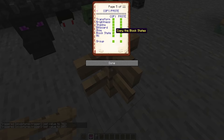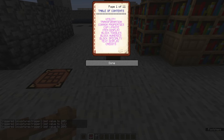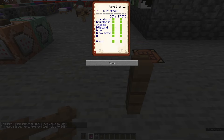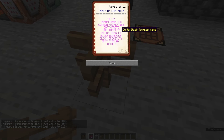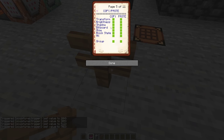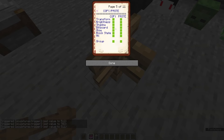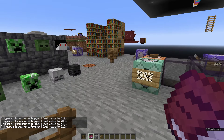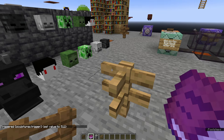Another cool thing is if I go to the copy and paste page and copy the block state, then add in a spruce fence somewhere else, go to copy and paste and paste in that block state — we get the same configuration we copied. So we can copy block states between blocks, and they don't even have to be the exact same block — they just have to have the same block state.